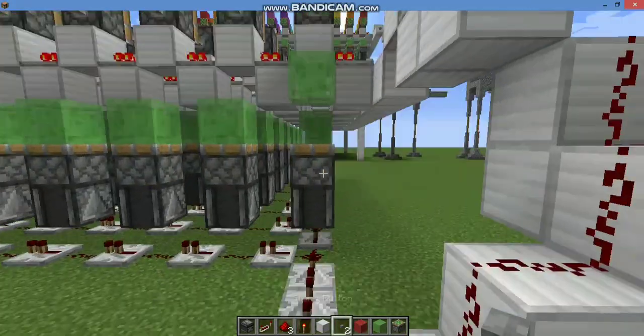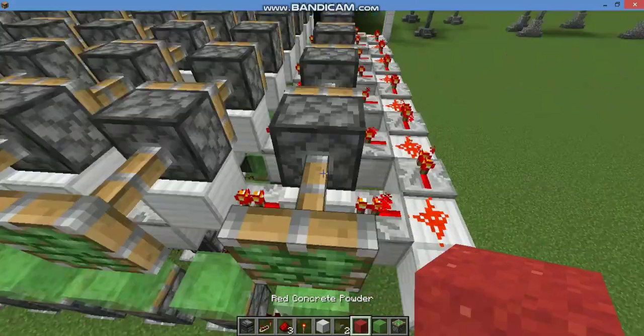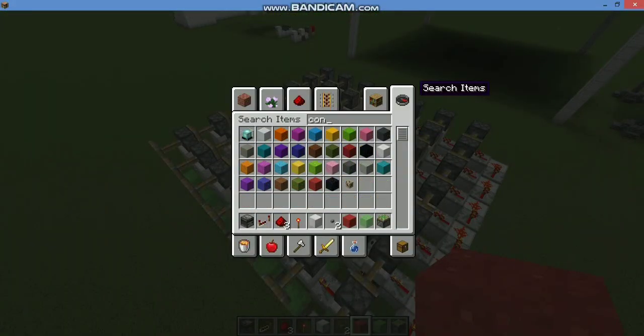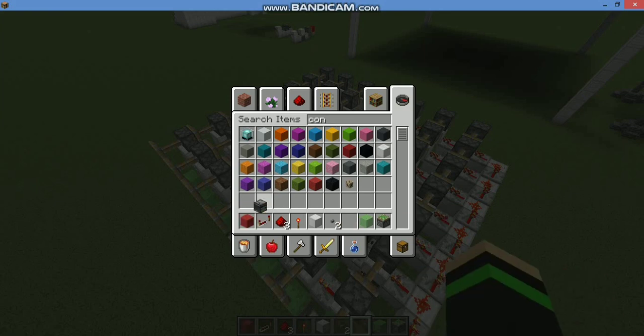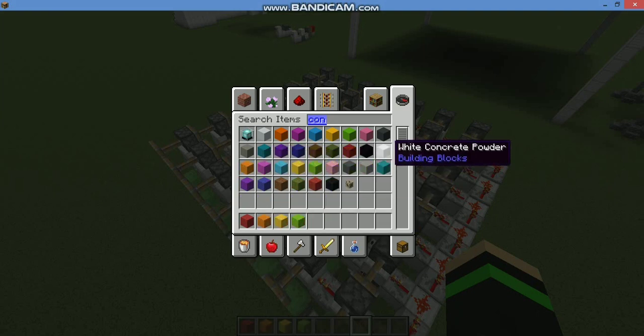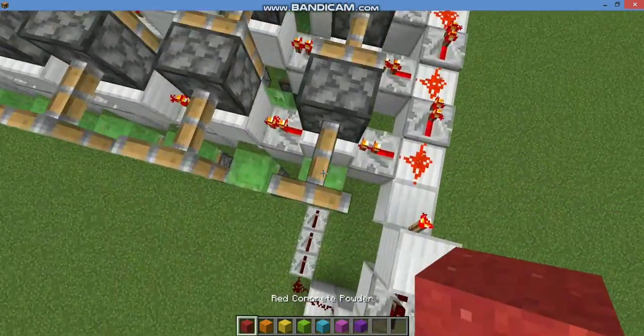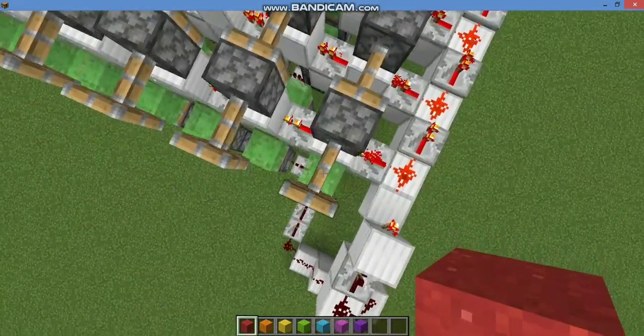Place a stone button to activate this machine. Place falling block that you like on top of these piston head. I will like to put concrete powder for this rainbow wave machine.